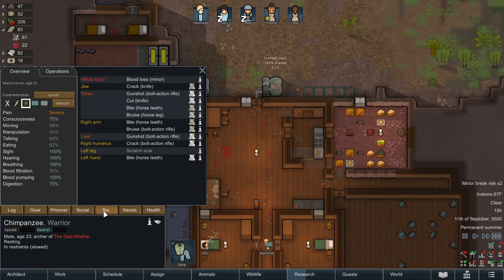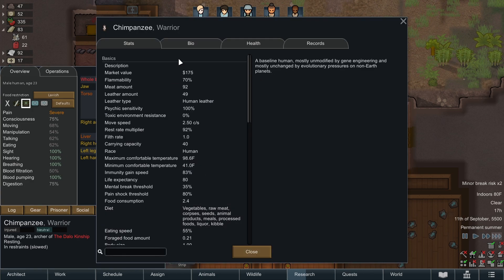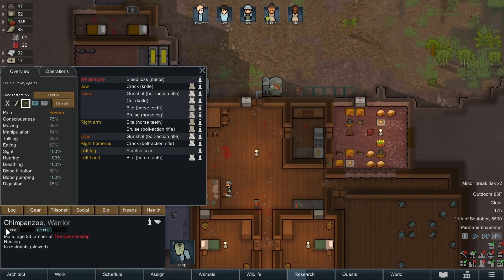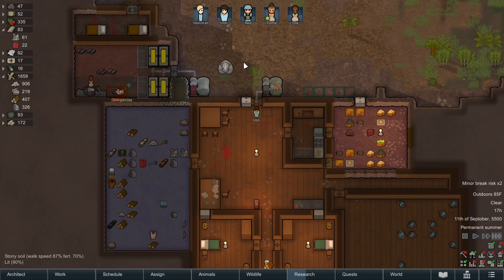Chimpanzee - I can't pronounce his name. I keep jumbling it. I'm going to call him Chimp. Can I actually change his name? I don't think I can change his name until he becomes a colonist. I will probably change his name to just Chimp because it's easier for me to say.